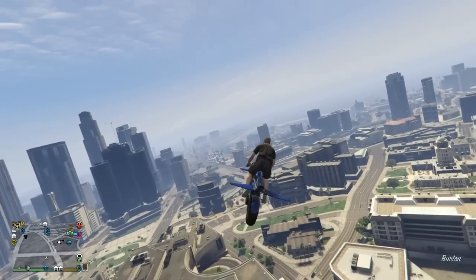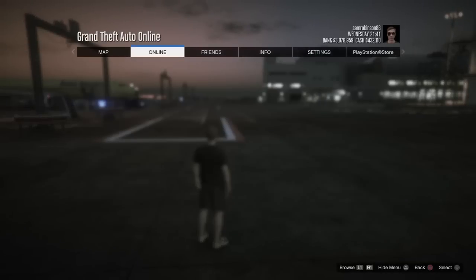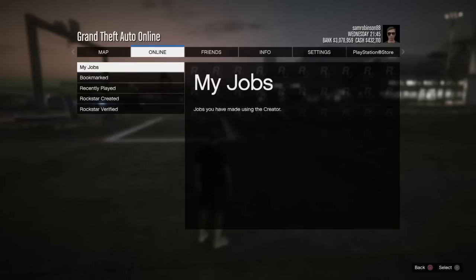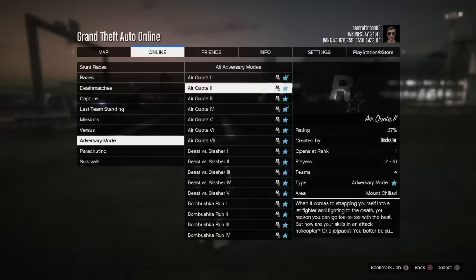This method will require you to have one friend. All you have to do is go to Start, go to Online, go to Jobs, and you've got to do it exactly the way I tell you otherwise it won't work. Go to Jobs, go to Play Job, go down to Rockstar Created, then go down to Adversary Modes.